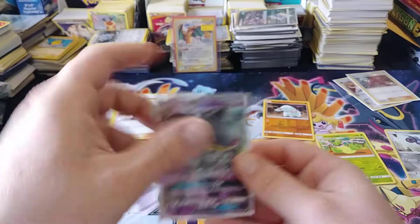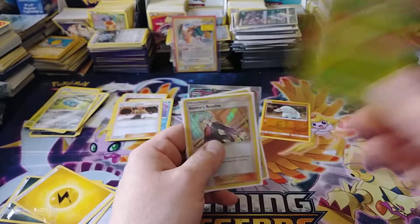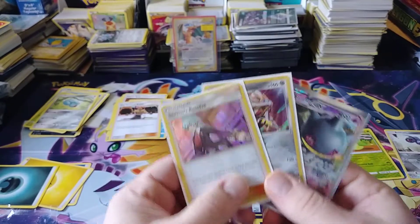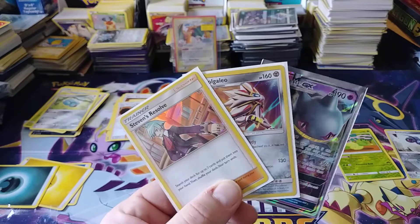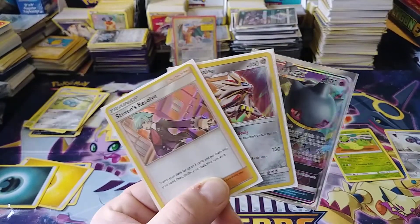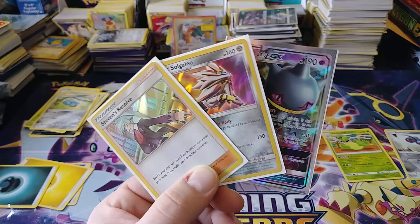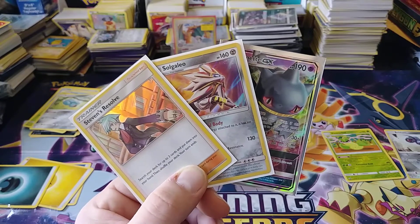So how about that? We went three for three — not bad at all. We got one Reverse Rare and one Doc-ness holo. Three for three, not bad if I do say so myself. Not as cool as a Full Art or a Secret Rare, but three for three is always good: a holo Stevens Resolve, a holo Solgaleo, and a Benet GX. Alright, well thanks for watching. Please leave a like and subscribe. Be excellent to yourselves, dudes. Have a good one.